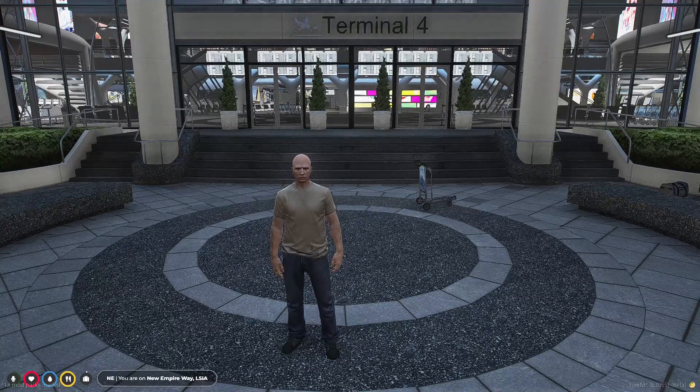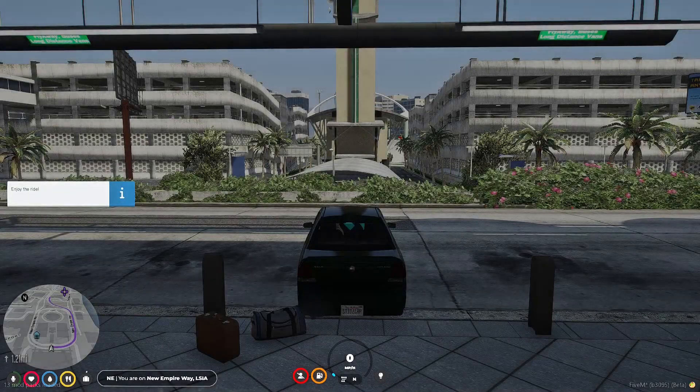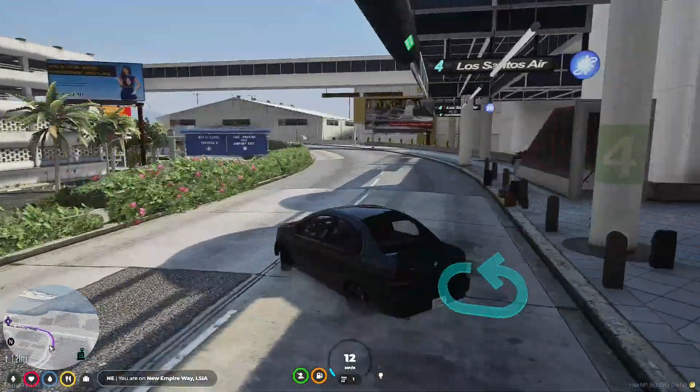You've just come out of the airport and need to get started in the city. First, we will need to get a new outfit so we don't look like a danny. Let's rent a car and head to a clothing store. Look for the clothing icon on your map — I'll see you at the clothing store.